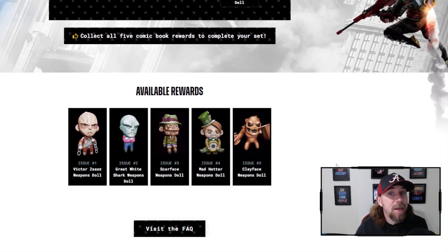If you didn't see Issue 1 with the Victor Zazz Weapon Doll, that is what you get for Issue 1. These are coming out about the beginning of every single month, so about four weeks apart for each one. The next one is going to be a Scarface Weapon Doll.